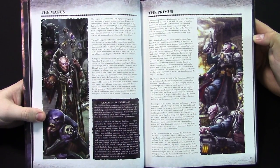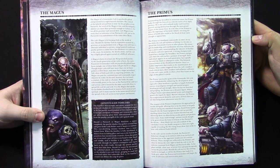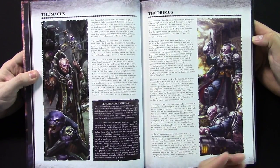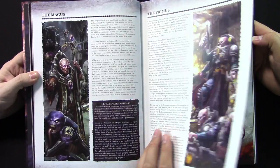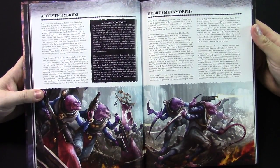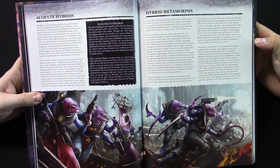Again, a breakdown of all the units and what they do for each cult. You've got the Patriarch, which is obviously the more close-combat-oriented Genestealer cult guy. Then you've got the Magus, which is the more psychic-attuned guy. And then you've got the Primus — kind of a mix of the two, a combat leader.